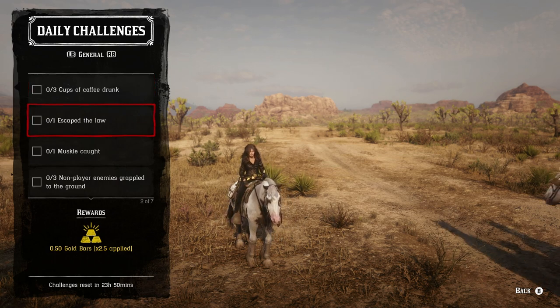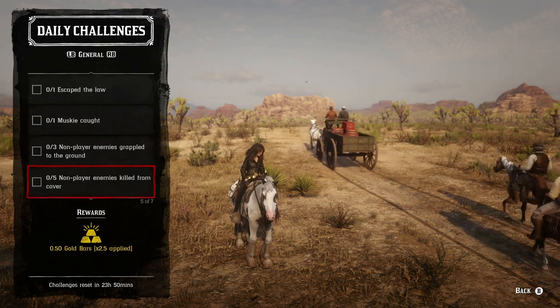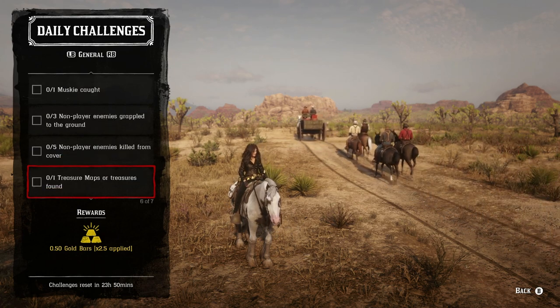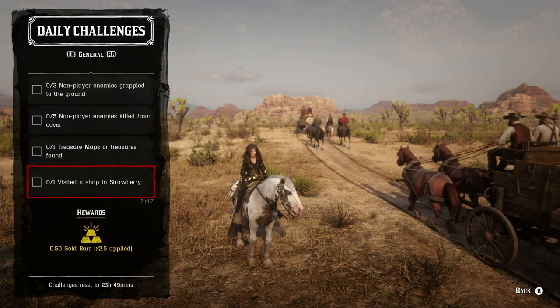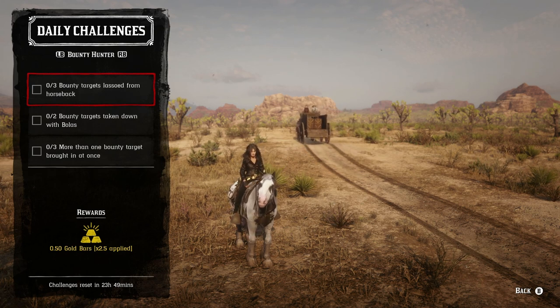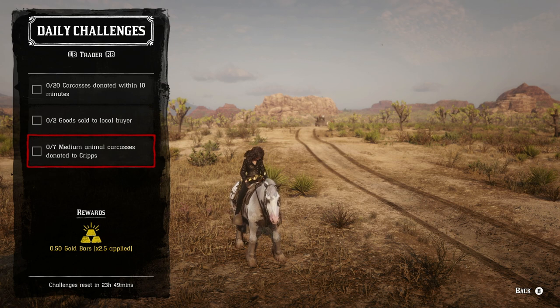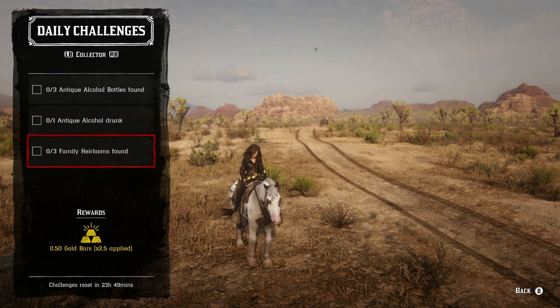Daily General challenges: three cups of coffee drunk, one escaped the law, one musky caught, three non-player enemies grappled to the ground, five non-player enemies killed from cover, one treasure map or treasure found, one visited a shop in Strawberry. Bounty Hunter roll: three bounty targets lassoed from horseback, two bounty targets taken down with bolas, three — more than one bounty target brought in at once. Trader roll: twenty carcasses donated within ten minutes, two goods sold to a local buyer, seven medium animal carcasses donated to Cripps. Collector roll: three antique alcohol bottles found, one antique alcohol drunk, and three family heirlooms found.